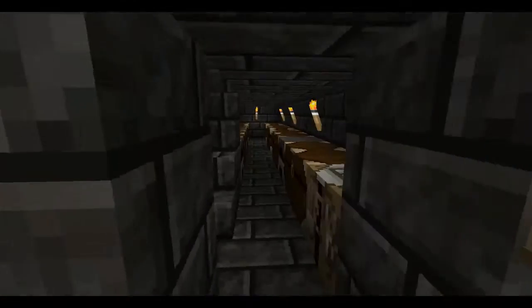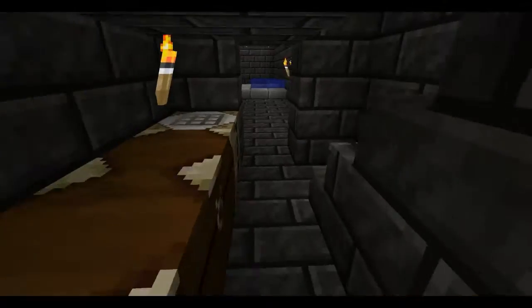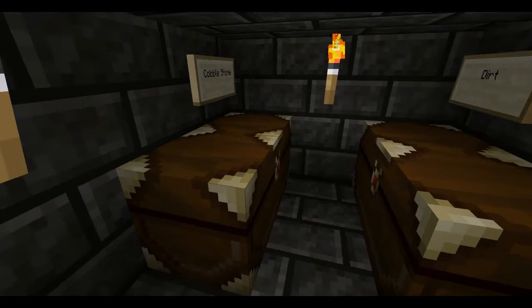This is where my storehouse is now. Got some furnaces and chests as you can see — two floors, lots of stuff. All I have labeled right now is my dirt and cobblestone.